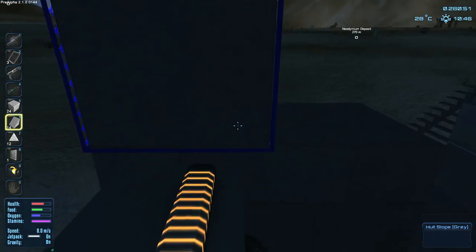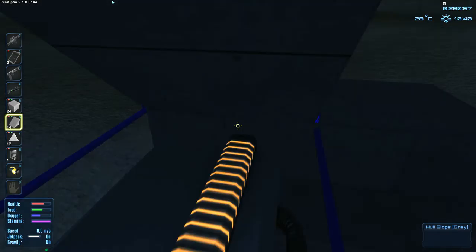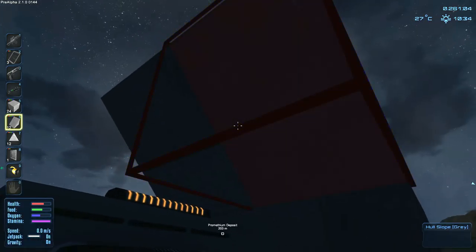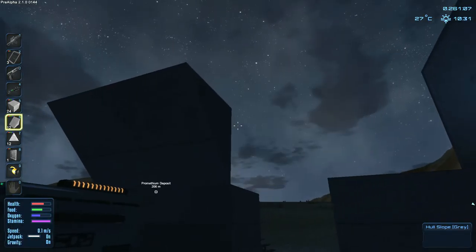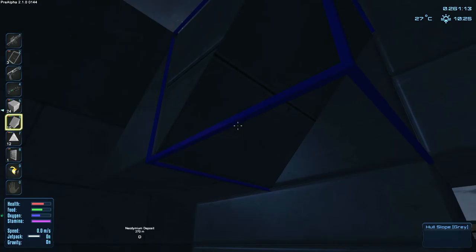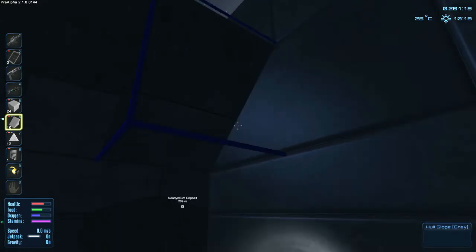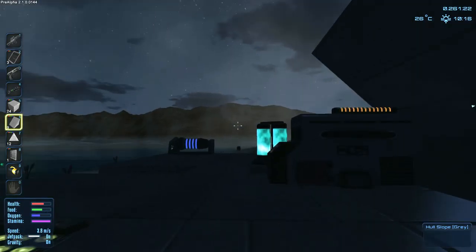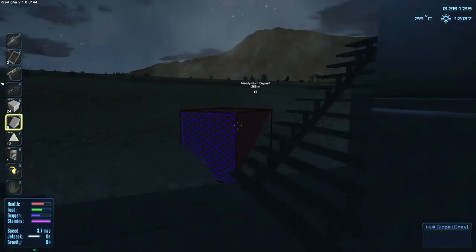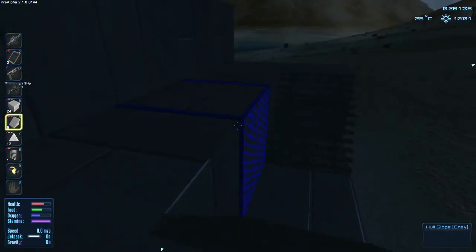We'll be able to do this like so, all the way across - and then we can remove this one up here. Just like that, perfect. I don't know about the walls and stuff, we'll figure that out. I just build in a weird kind of way - I build a little part of the structure then build another part. Now we can build another couple of stairs.